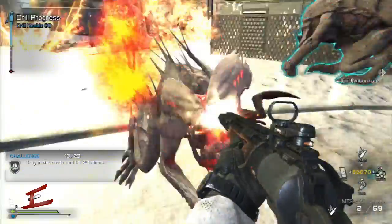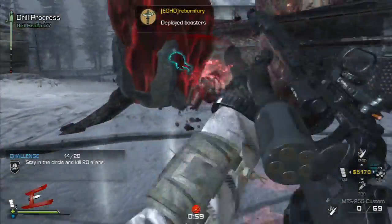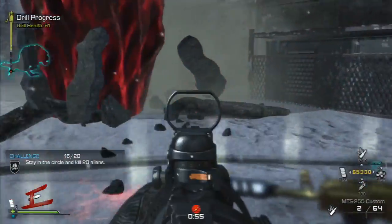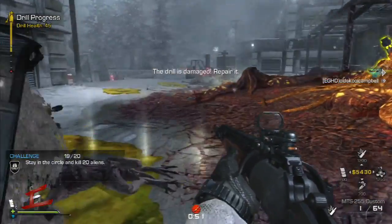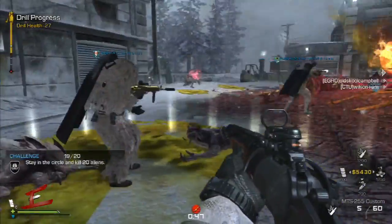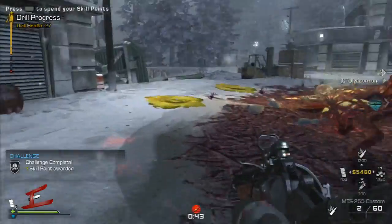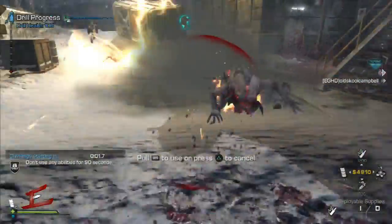Using a meteor drop here to get some kills, throwing down ammo and team boosters for the team, then just shooting them as they come out. After that, it's back to protecting the drill.